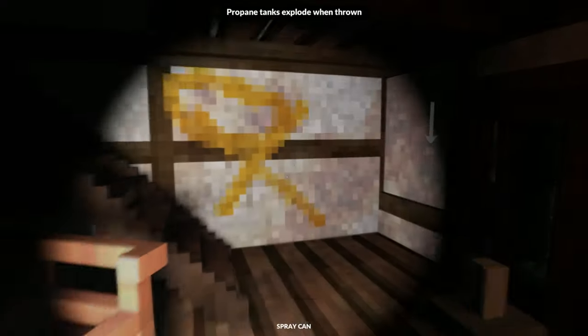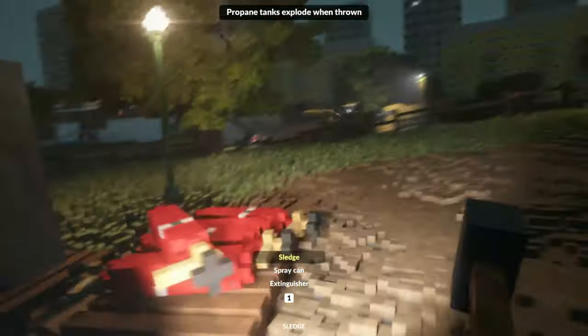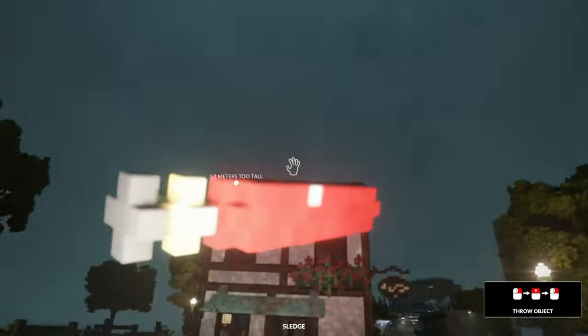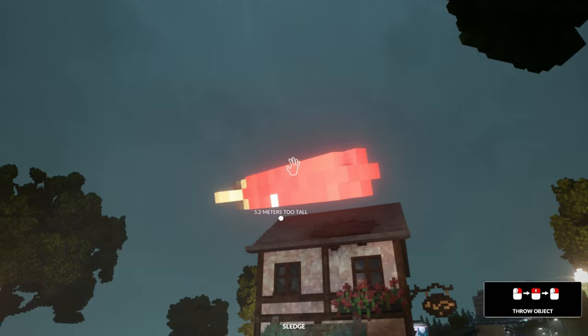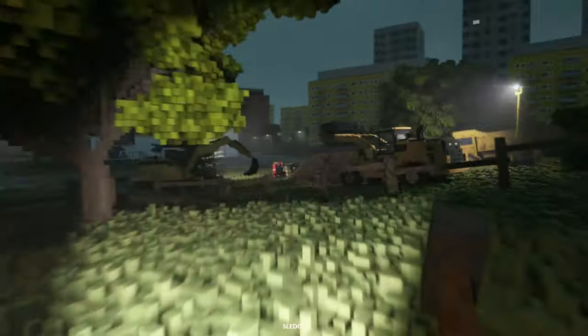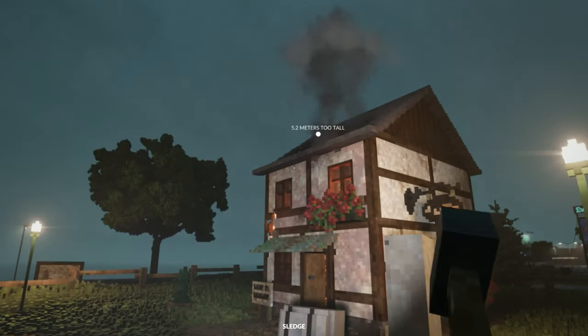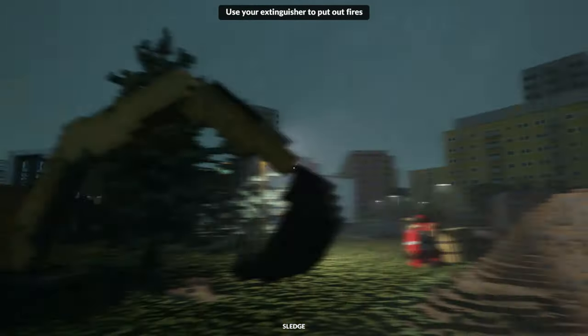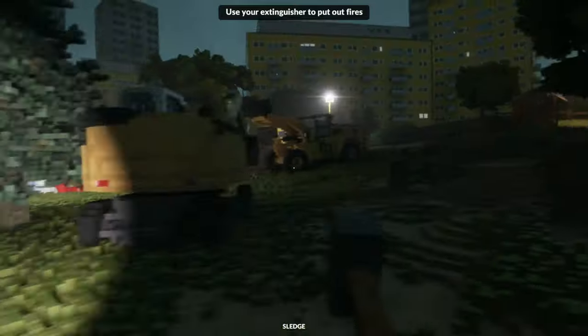I've got a spray can as well, so you can mark whatever you need to mark, or you could do this to say I've already checked this building. Then we've got a fire extinguisher which is always handy when you get some fires break out, which happens often. We've got propane tanks here - we can pick it up and throw. How good is that! Let's do another one. So the idea is we've got to flatten this house. Also look at these - we've got a fire breaking out. We've got diggers, we've got all sorts of things.